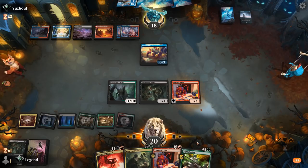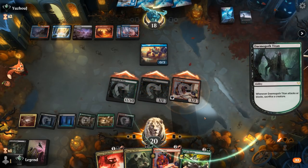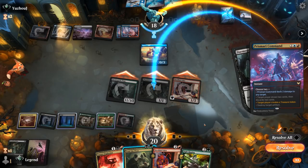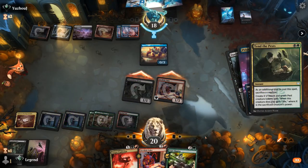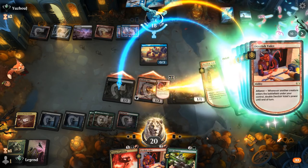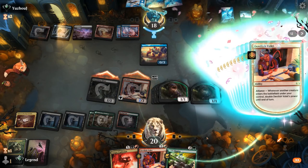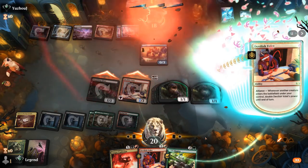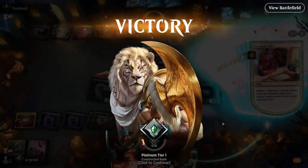The opponent casts Prismari Command, killing Shambling Ghast. In response we cast Tend the Pests. Titan will need to sacrifice itself or the Valet. That's a lot of triggers. At the very least we'll have some pests left over. Our opponent explodes. Since we didn't have any modifiers on Valet beforehand, it's just doubling its power 11 times — which is more than enough.